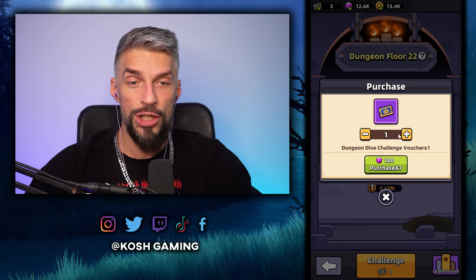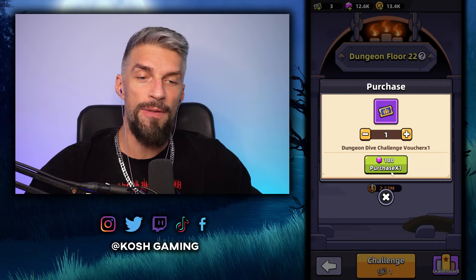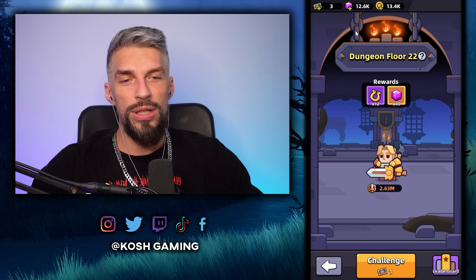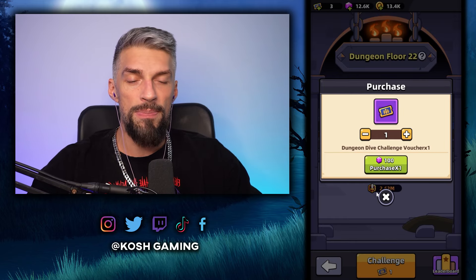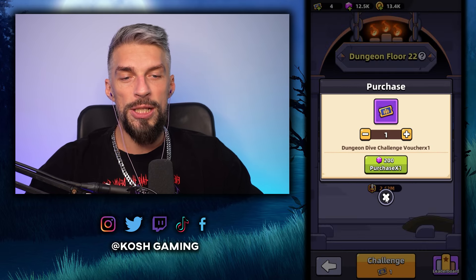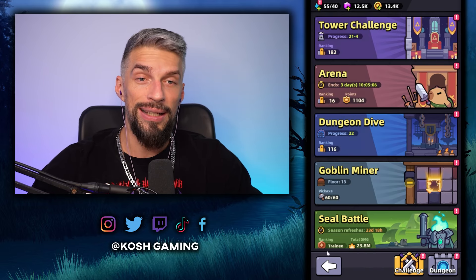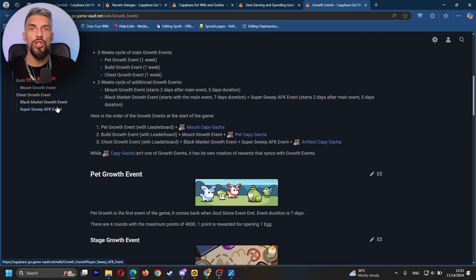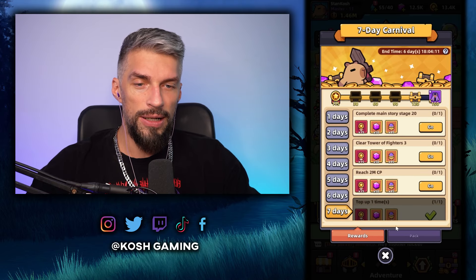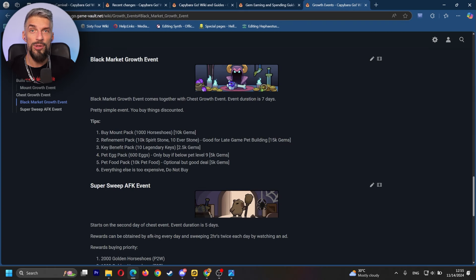For dungeon dive, you want to buy two of those dungeon dive vouchers. People recommend buying them at floor 100, so early on it may not be as efficient, but I still buy one — it's pretty cheap. The second one is a bit too expensive so I don't go for it yet, but later you should. The rest of your gems should be saved because once you get the black market growth event — which I think happens on the third week of your playthrough, right after the 7-Day Carnival — you want enough gems to buy stuff there.